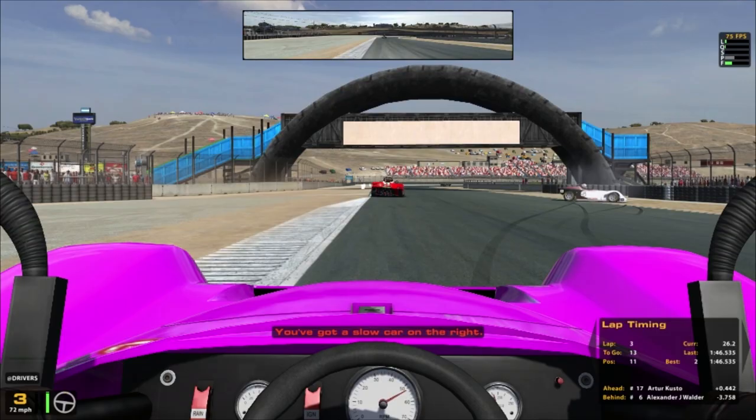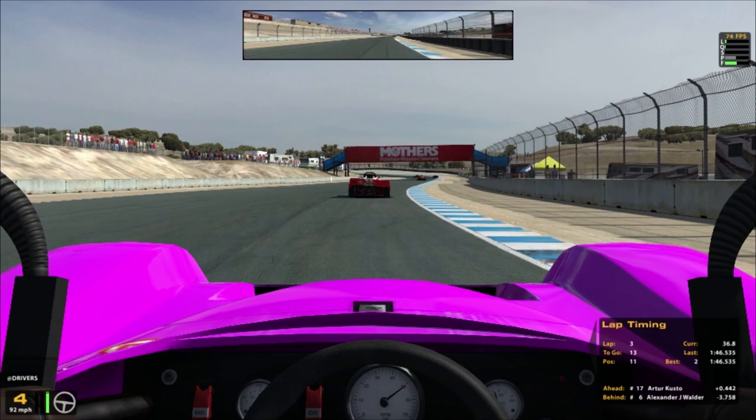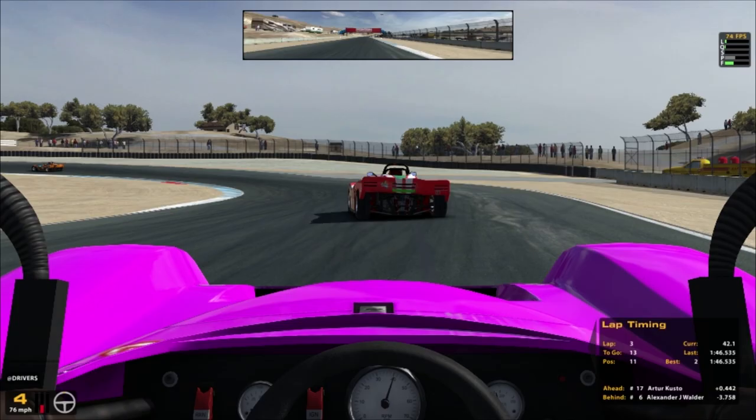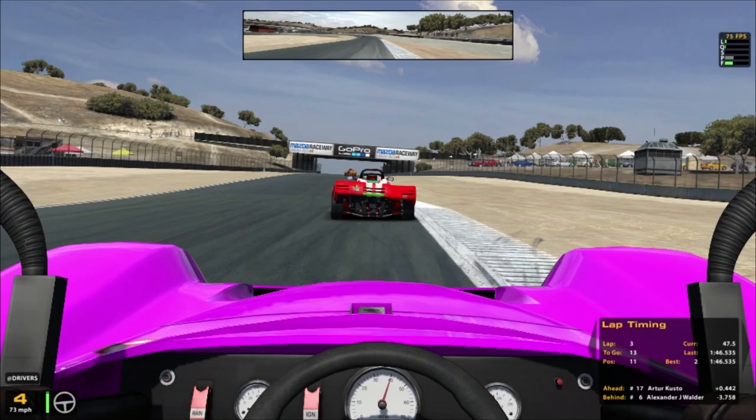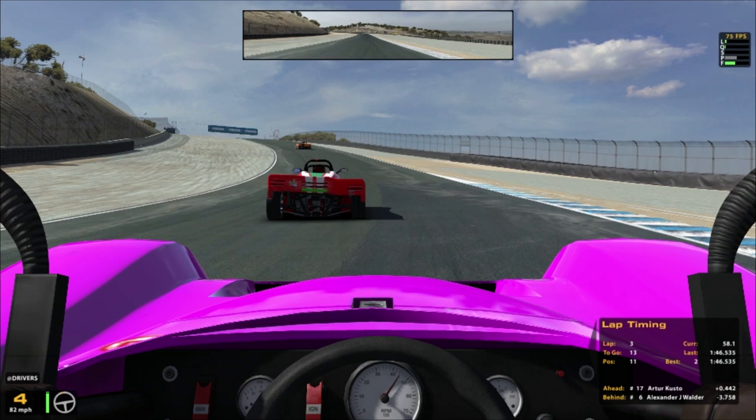That seems to be happening less and less with each tyre model implementation. One big thing that seems to have improved is that the grass — or sand in this case — seems less slippy in this car from what I remember. Maybe I'm imagining things with that, but that's the impression I get.